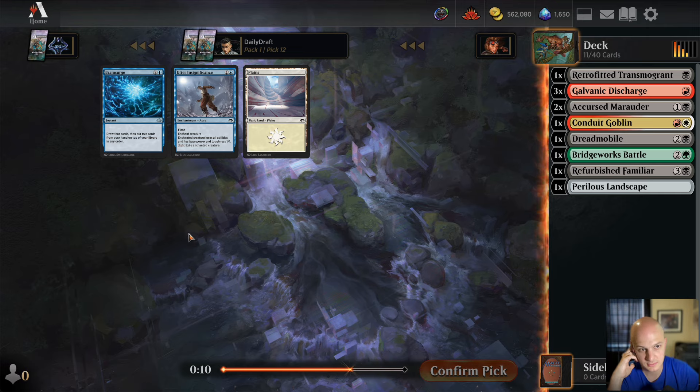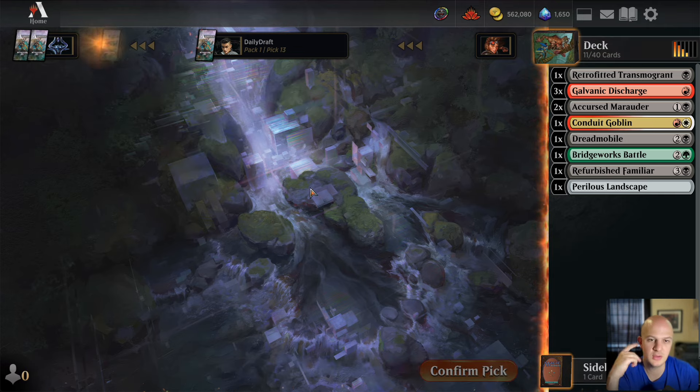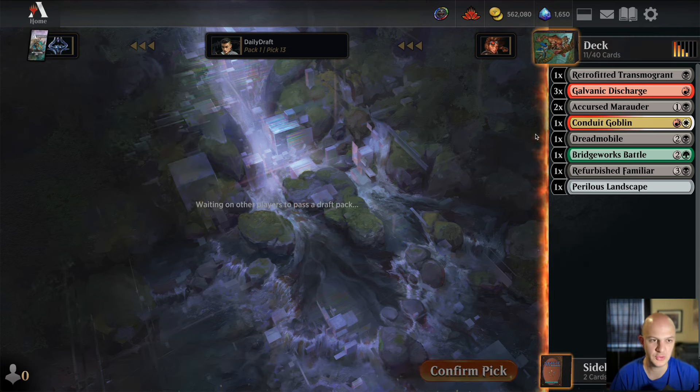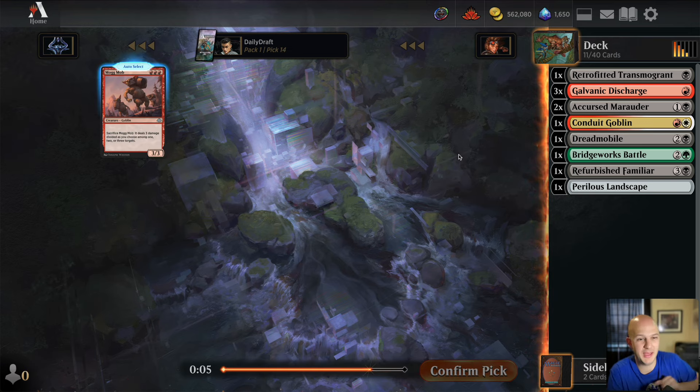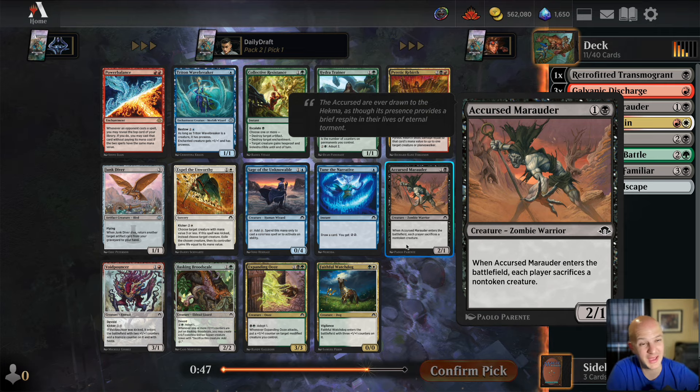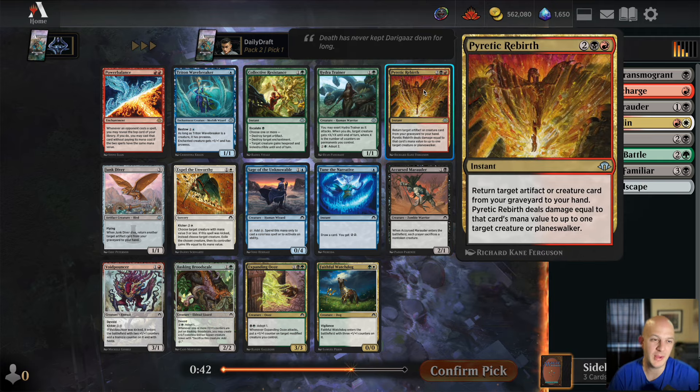A second Cursed Marauder and Obstinate Gargoyle — I'll take the second Marauder. We see a couple of blue cards I'm probably not playing; I'll never play Meltdown, maybe the Sage. We got that late Goblin — maybe we find ourselves in red-black or red-white. Let's see what we find in pack two. Nothing great in the rare slot with Power Balance. The only white card is Expel; the only black card is a third Cursed Marauder.